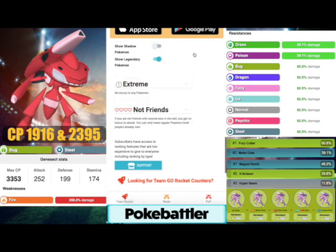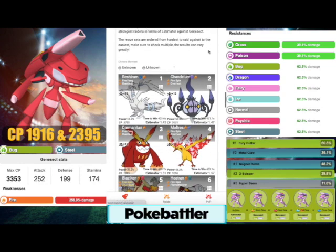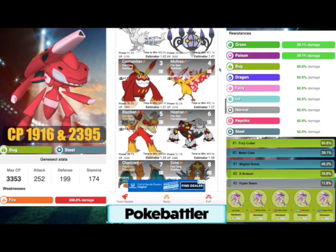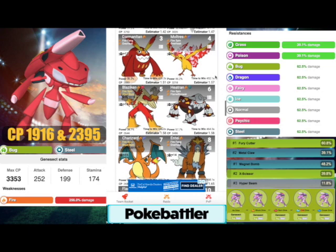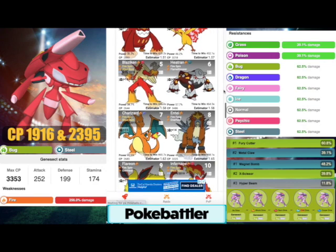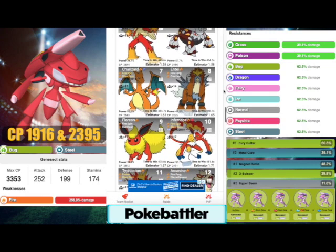With shadows toggled off, the number one overall is Reshiram with Fire Fang and Overheat, then Chandelure — a DPS monster with Fire Spin and Overheat — Darmanitan with fire moves, Moltres with Fire Spin and Overheat. If you do have Sky Attack, Sky Attack can work for you. Blaziken with Fire Spin and Blast Burn — if you have Counter and Blast Burn, that works too. Heatran with Fire Spin and Flamethrower, Charizard, Entei, and Flareon.